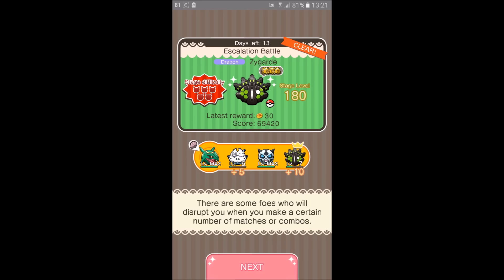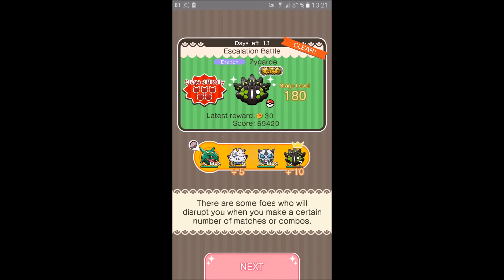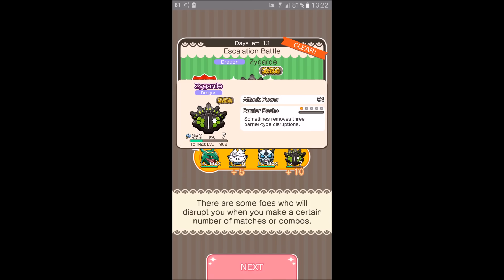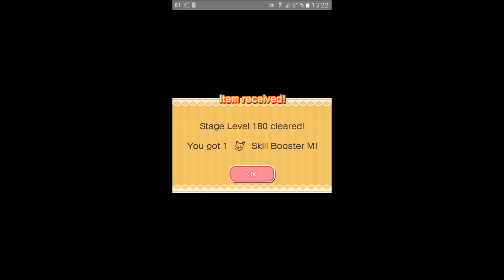If you look at my team again: I use Rayquaza for the mega effect, Fanatical Lux for the freeze, Glalie for the chill, and Zygarde for the barrier bash. If I had managed to get chill and freeze off, I would have been able to do it without needing 5 moves. Let's see what reward we get at the end. We got a Skill Booster M. Thanks so much for watching my video. I hope you enjoyed and liked it. Goodbye.